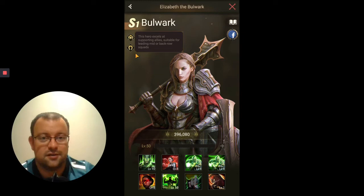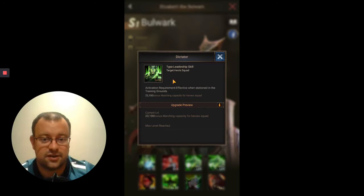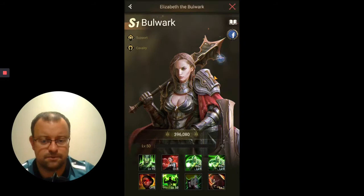For some reason, the developers have put in the description that this hero excels at supporting allies, suitable for leading mid or Back Row squads. She's not going to go on the Back Row, and I'll tell you why in about 20 seconds. So as usual, we've got Skill 1, Dictator, the 23,100 extra marching capacity for the troops in the Hero Squad. Skill 2 is the first of her Hero-specific skills.